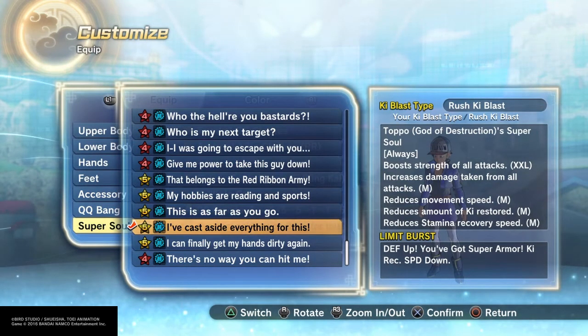It reduces stamina recovery by M, but it gives you super armor. So that means you're basically just hitting so hard like you've never hit harder before, and if you get stamina broken you still get your super armor. Who cares — use whatever you want. I'm gonna use it because it's freaking OP, and yeah, let's go PvP and beat up some people.